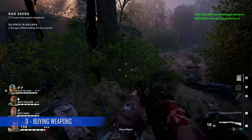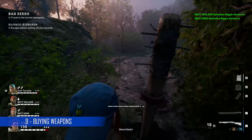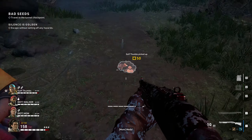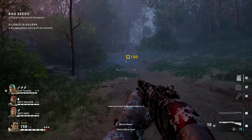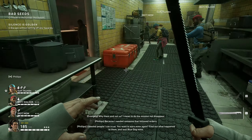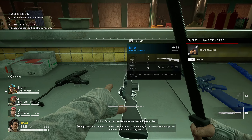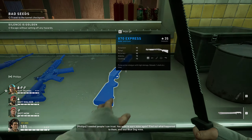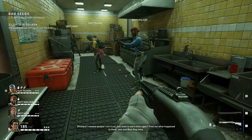Copper is the currency used in this game to buy goods at each safe house. You can find copper all around the different levels so keep an eye out, and there's also a card which makes it easier for you to find them. Before spending your copper on weapons, make sure you check the safe house to see if there are any weapons laying around. There's been times when I've bought guns only to walk around the corner and find the same weapons or better.